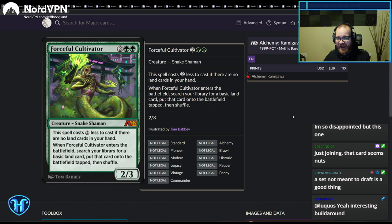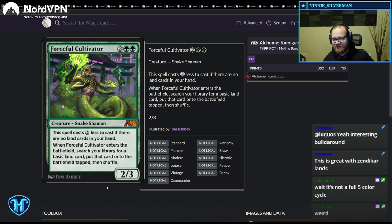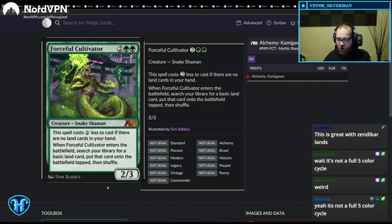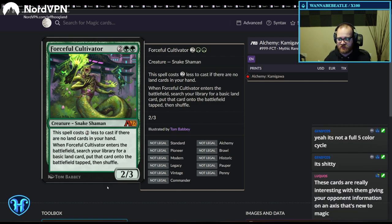Someone in chat saying this card is nuts, and yeah, it's real good. So there are three different cards like this — four-mana cards that cost two less based on what types of cards are in your hand. This is a two-mana 2/3 if you have no lands in your hand, and it gets any basic land onto the battlefield tapped. This is absurd with the Zendikar modal double-faced lands, because those aren't lands inside your hand. Building a deck with half your lands as modal double-faced lands means this will consistently be a two-mana 2/3 ramp spell — incredibly powerful.